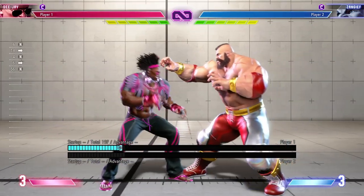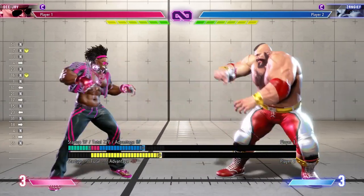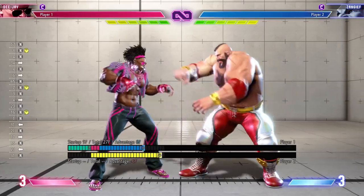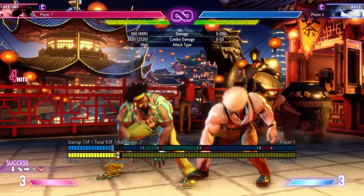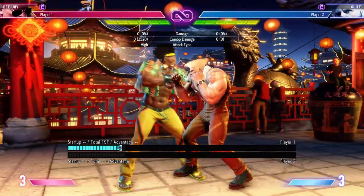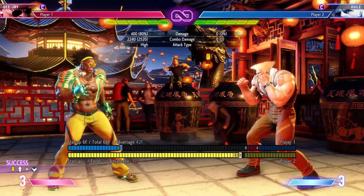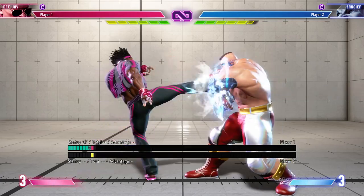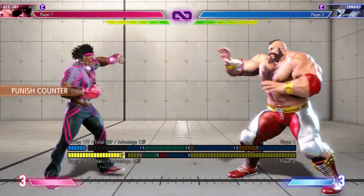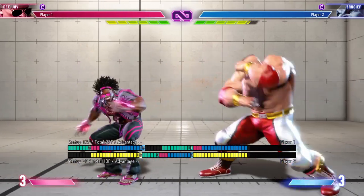Standing medium kick is a great poke to throw out there — it has great distance. It will leave you at plus six on hit, so if you're close enough you can link that into crouching medium punch into light Maximum Upper, or standing light kick into medium Sobot Kick. You can also try and throw your opponent to mix up your options.